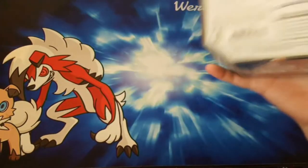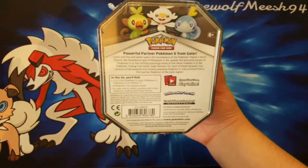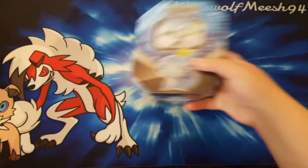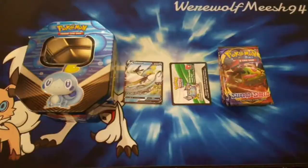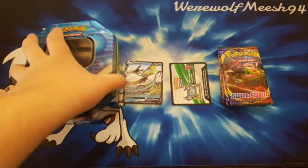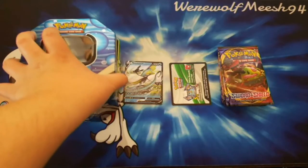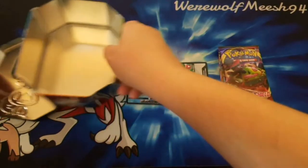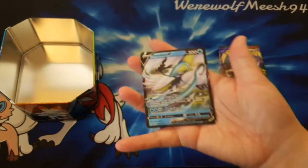It came out 6 months ago with the release of Sword and Shield. I'm going to crack this open, get the contents out, and I will see you once I've laid it all out. So here's everything we get — of course we have the Sobble tin which I've left open so I can put the stuff in it when we pull cards from the packs.